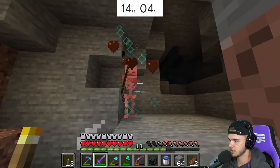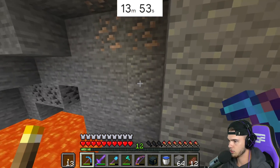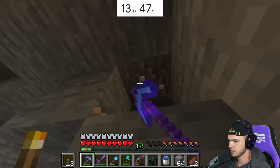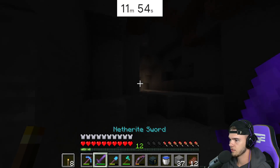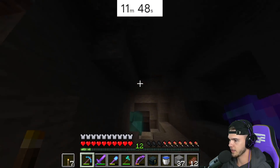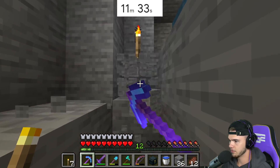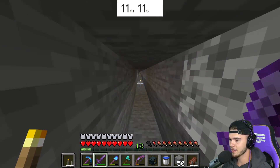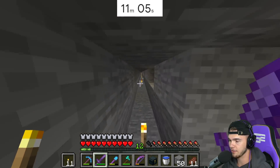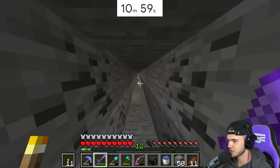A cave — this could be very good. Iron, redstone, coal — I don't see too much. Let's grab this really fast and keep going. Another cave — wow, this is insane. We need to be quick, we don't have much time to run around caves. I'm out of here. I'm running all the way back to the beginning because I ran into a bunch of lava and water and I couldn't go around it — I have to go in a new direction. 10 minutes left.